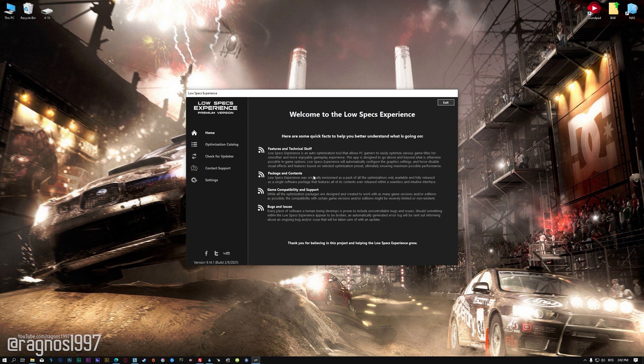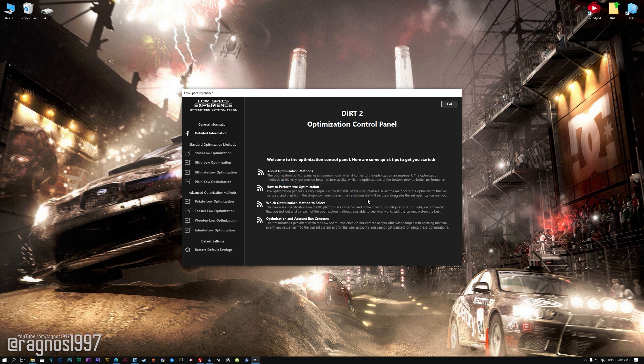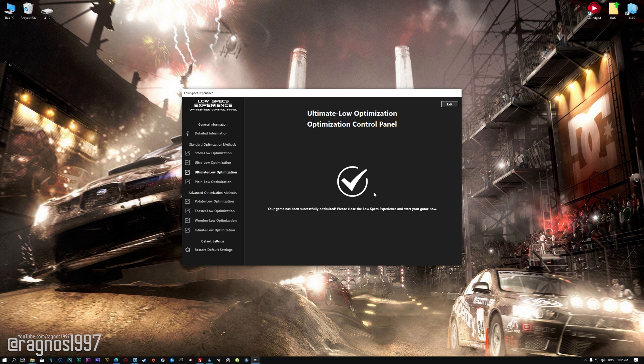Once it's done, start it from the newly created Desktop shortcut and select the optimization catalog. From this drop-down menu, select Dirt 2 and then press load the optimization package. Low Specs Experience will now automatically check if the game version currently installed is supported by this optimization. If it is, press OK and the optimization control panel will load. When the optimization control panel loads, simply select the method of optimization and the resolution you would like to render your game at. This is something you will need to experiment with on your own, in order to see what works for your system the best.